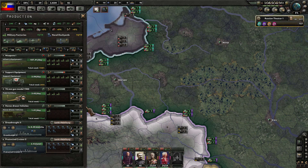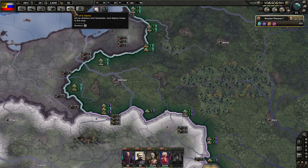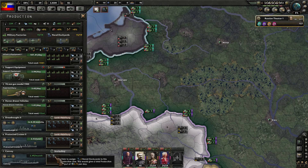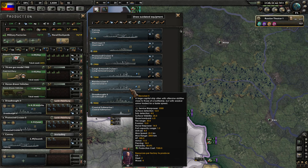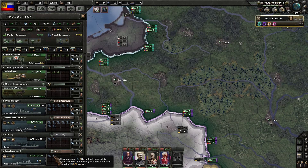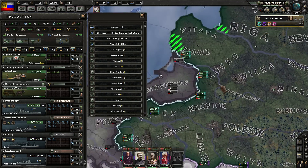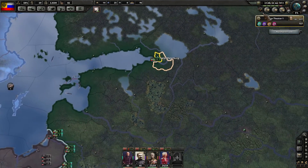We've got a free dockyard because we only had one queued up for the protected cruiser — let's get that back up and running. Convoy-wise, we've got 92. It may make sense to start stockpiling some convoys, so I'll give two dockyards there. We'll give the battle cruiser another two or three dockyards. We've already got a new fleet up and running.